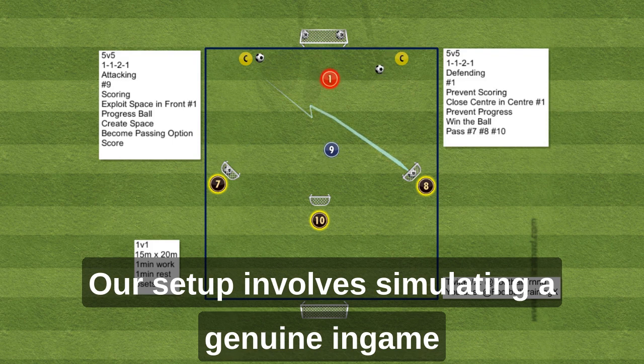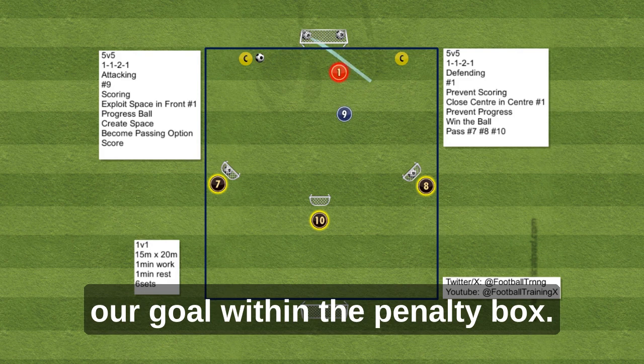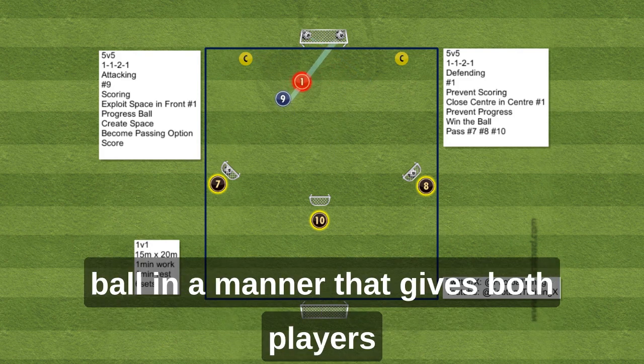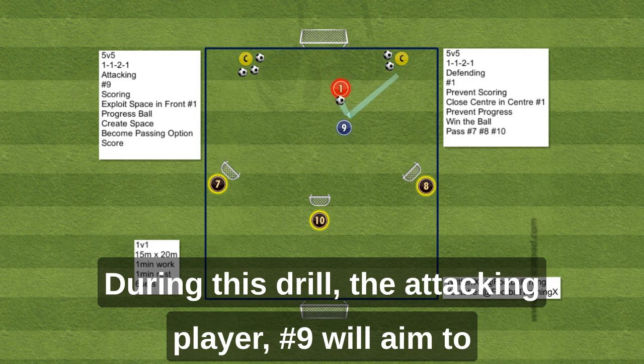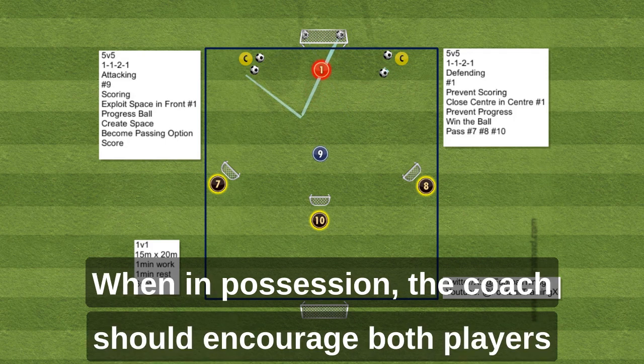Our setup involves simulating a genuine in-game cutback pass scenario taking place near our goal within the penalty box. To initiate the play, the coach passes the ball in a manner that gives both players an equal opportunity to gain possession and advance. The attacking player number 9 will aim to score in the big goal, while the defending player number 1 will try to pass into one of the many small goals when in possession.